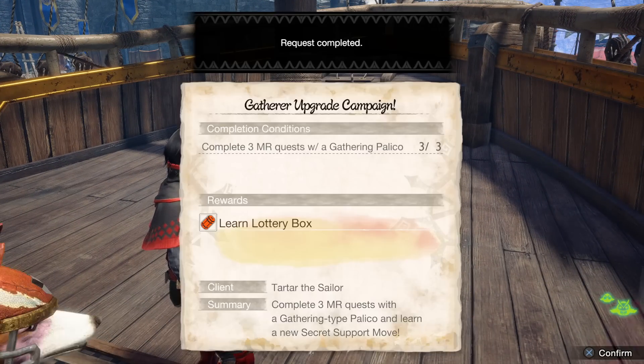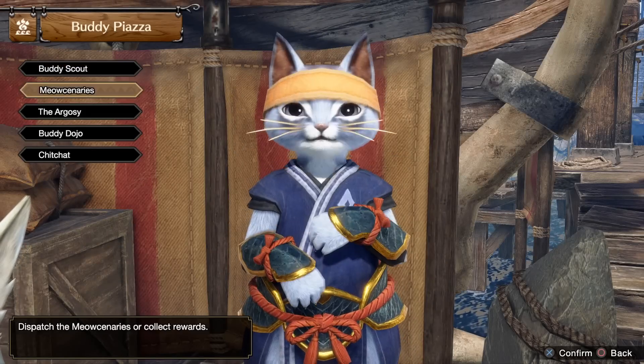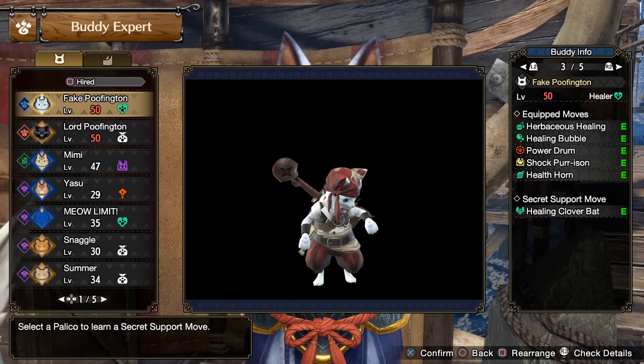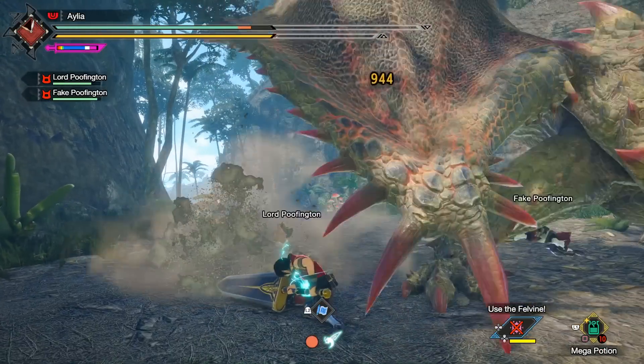At the Palico station, you could put any of the five moves on any of the five types of Palicos. You don't actually have to use the specific type you needed to unlock it, so there's a lot of flexibility there. So let's actually go through them, starting with the Lottery Box.